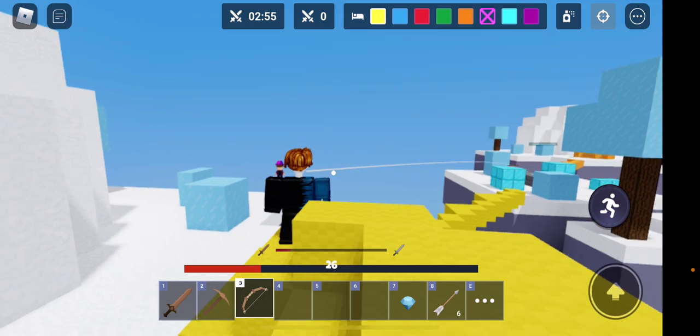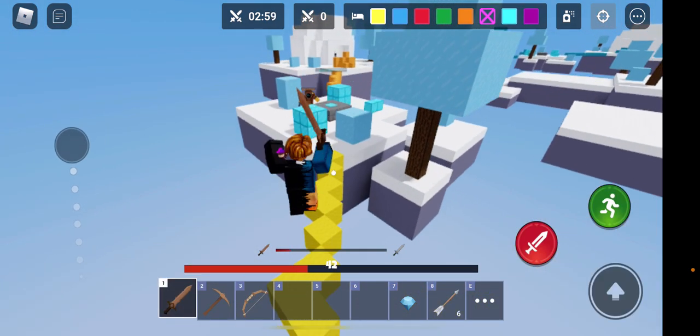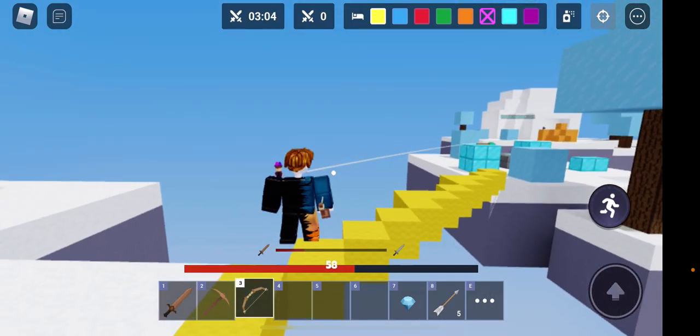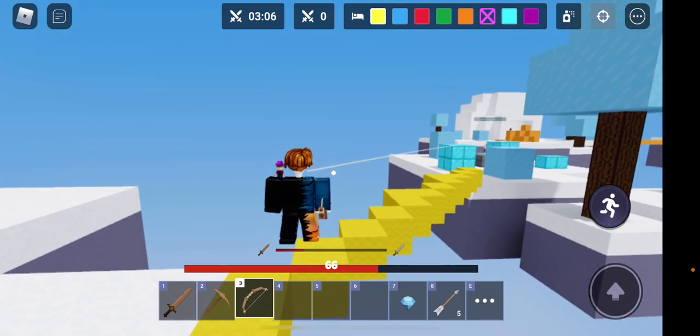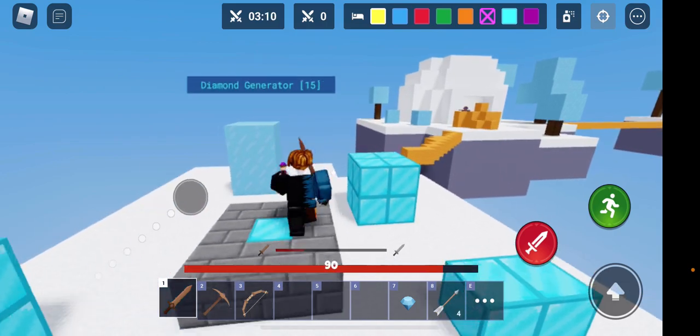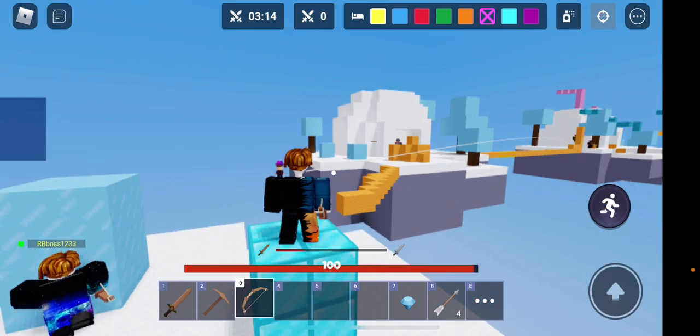You have to train yourself. If you want to train yourself, you guys can use a private server. You have to shoot directly at them, and you can pull them off just like YouTubers do. Look — this person is fighting.